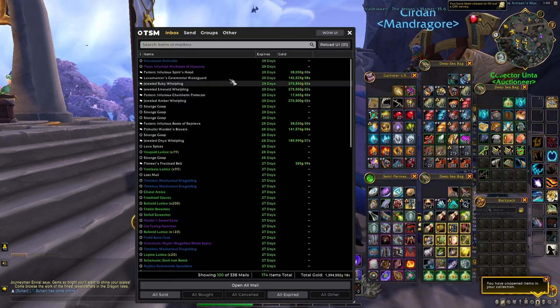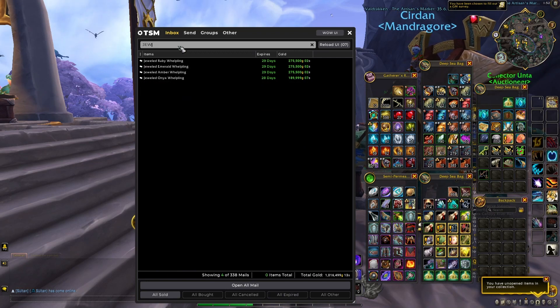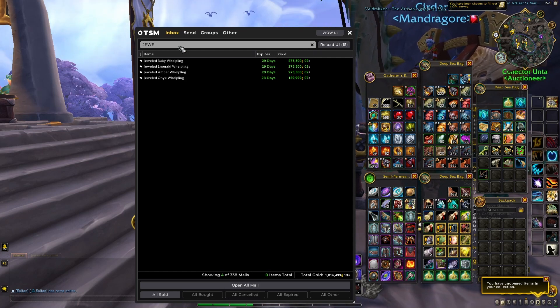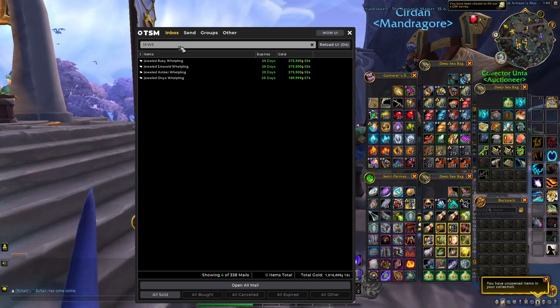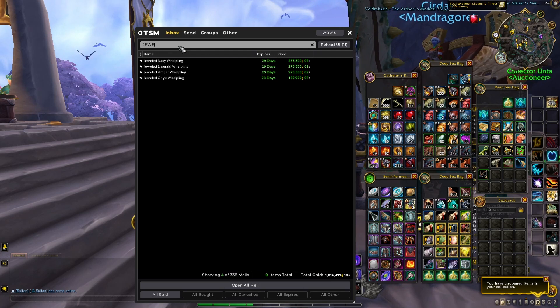Just to show you that these pets actually sell: recently I bought some of them for a very cheap price on a high-population realm and transferred them onto my low-population realm where I was the only one selling them, and I was able to sell most of them for a really, really good amount of gold. Keep in mind that you will get these items anyway if you are working on maxing your reputation with the Dragon Scale Expedition, and you can only use them to craft these different pets or to buy the cosmetic swords, which unfortunately are Bind on Pickup.